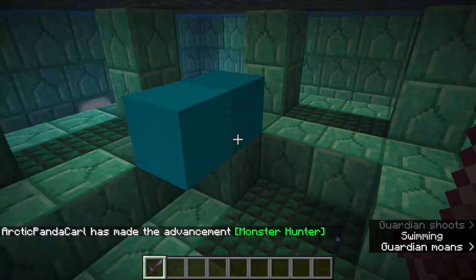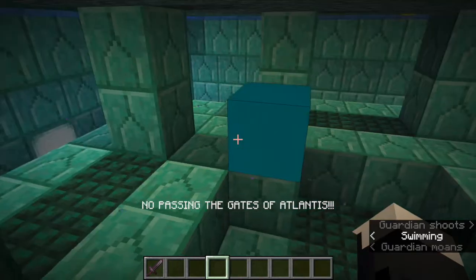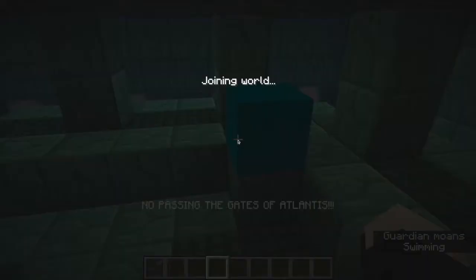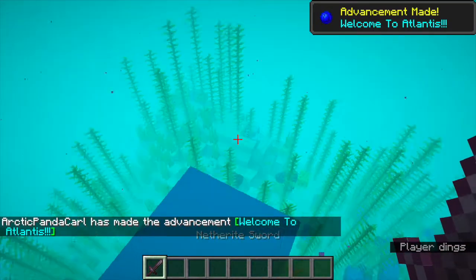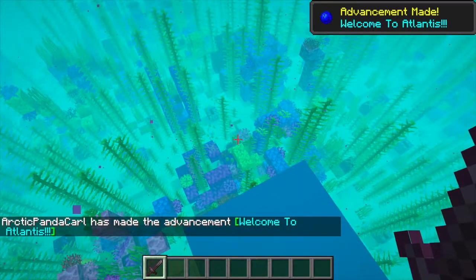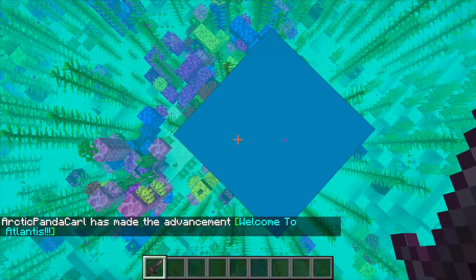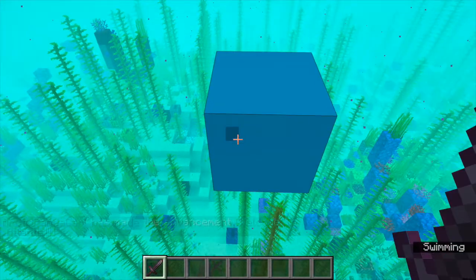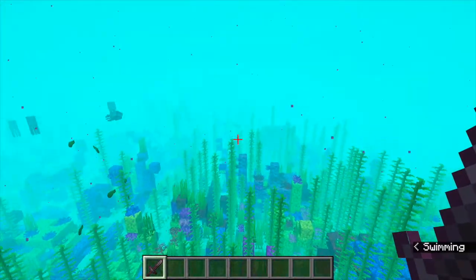Once you kill that elder guardian, a block will appear and it looks like a light blue concrete block, but you're gonna want to right-click on it. It says 'No passing the gates of Atlantis' — well okay. I right-clicked on it and it gave me an advancement: 'Welcome to Atlantis.' It didn't give me anything for getting that advancement, but I spawn on top of that block — the same block we came in through.